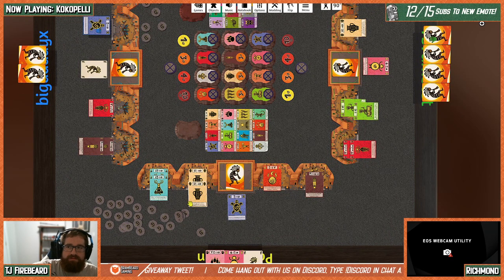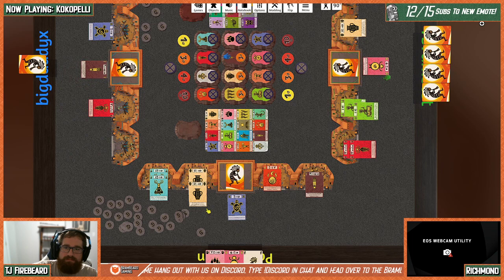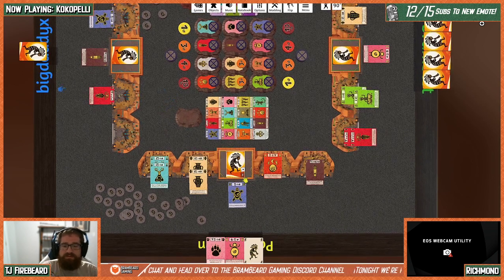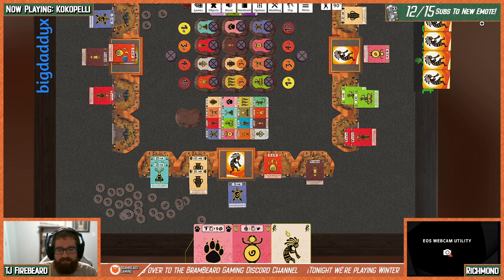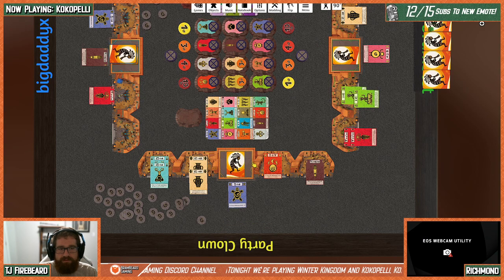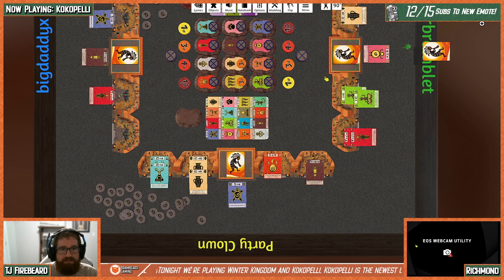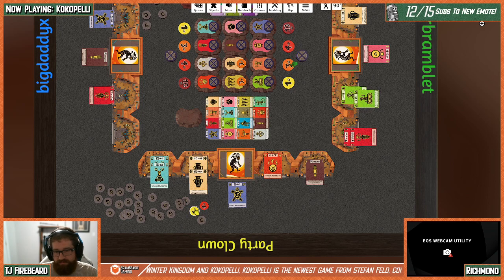TJ plays the turtle card and plays a third card to close the ceremony — only needing three cards — scoring the token plus one bonus for the turtle. That triggers the end of the game. Everyone puts their hand back on their draw pile. Travis's draw pile is the largest at 13 cards; TJ gets five end-game points, Richmond gets three.